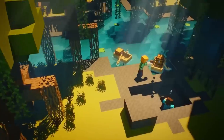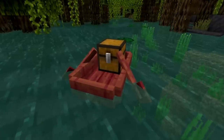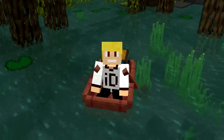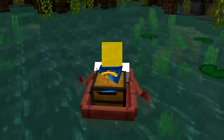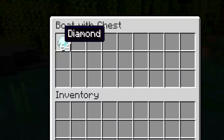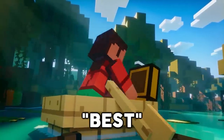The first feature added in the 1.19 wild update is the addition of a new boat type known as the boat with a chest. Combining a boat and chest in a crafting table allows you to travel across water in a boat while storing additional items in a chest.